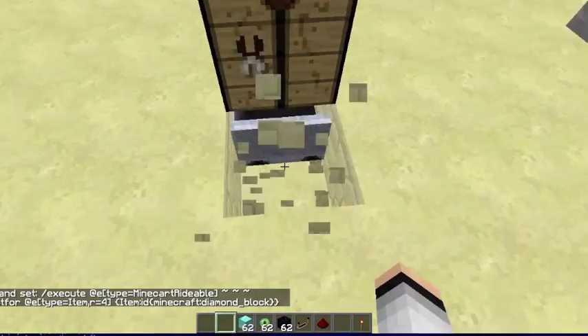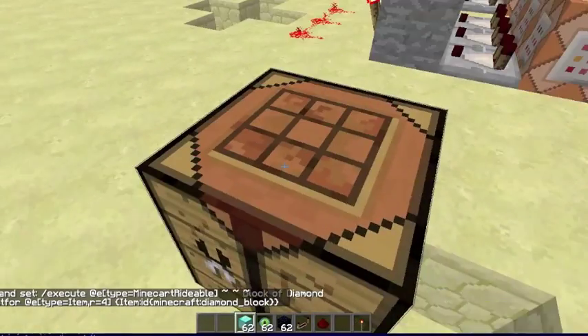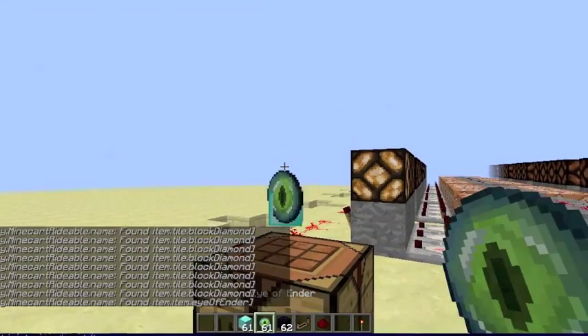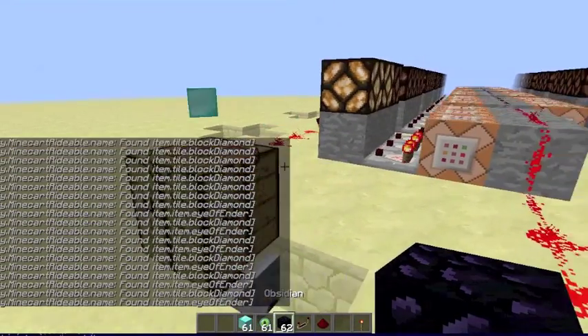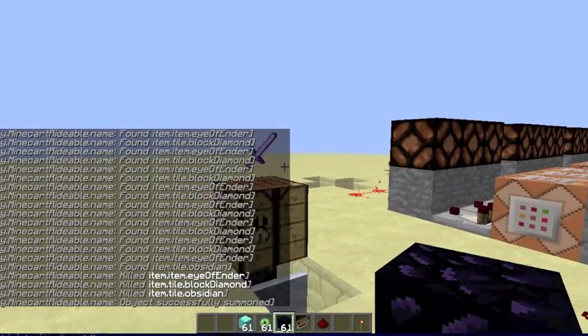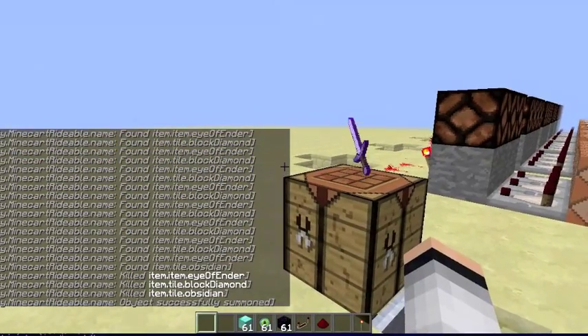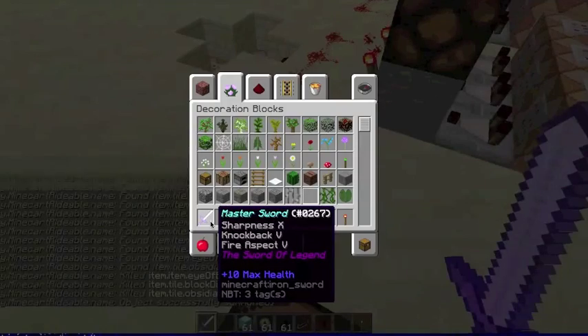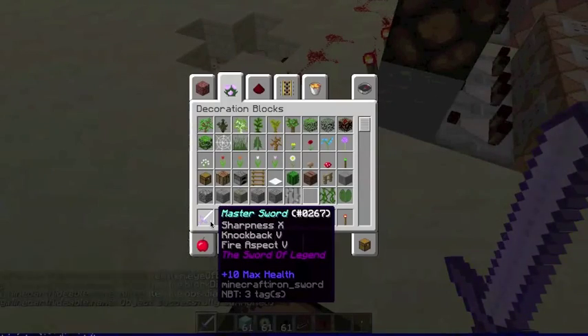And for anyone wondering, the minecart's right there. So I'll drop my diamond block, and my ender eye, and my obsidian. And as you can see, you can change this with command block output. Then you get your custom item, which is the Master Sword. It has Sharpness 10, Knockback 5, Fire Aspect 5.